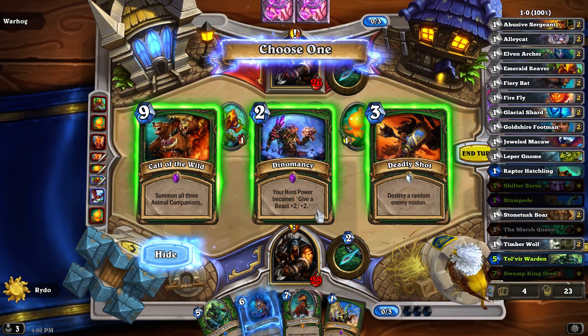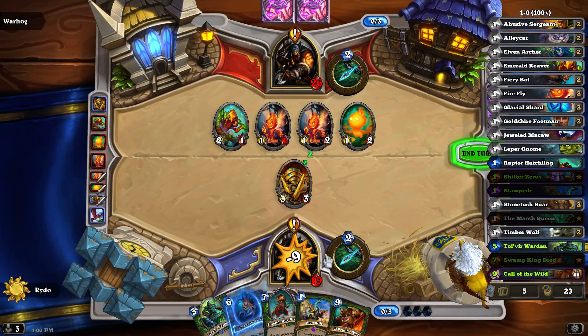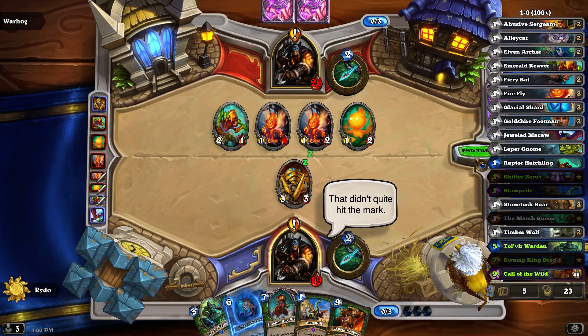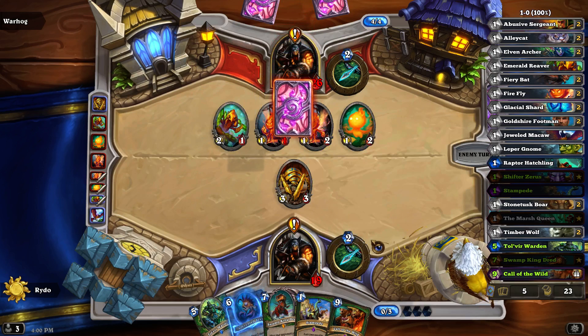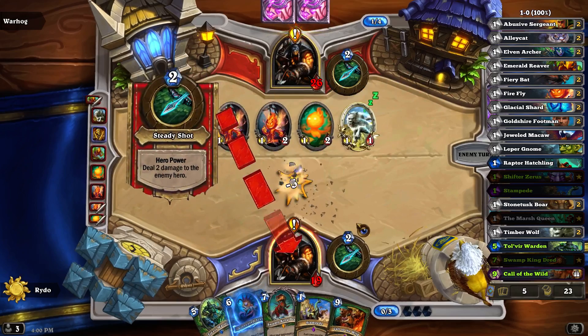Dino man — summon all three animal companions. Deadly shot — destroy. Oh no, oops — mistakes remain. I didn't realize it was against yourself; that seemed really crazy. I can't even blame the character. If he beats me, I did nine damage to myself.